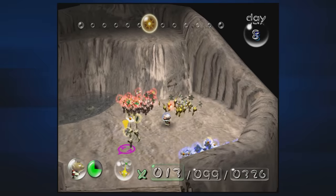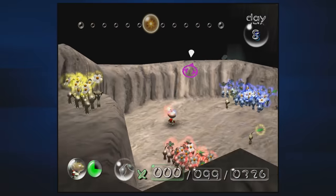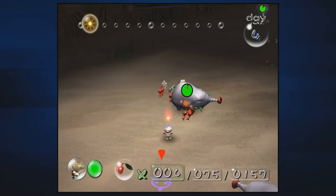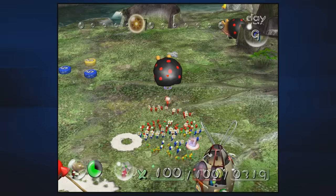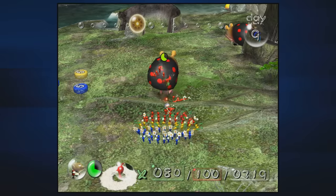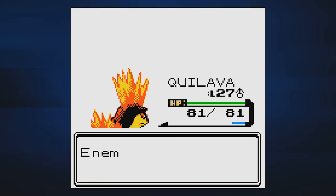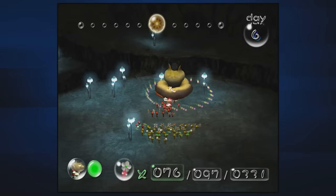Before my last video, I always heard people claim Reds as the worst in Pikmin 1, which I disagree with. I was surprised to not only see people agree with me, but to even provide further points as to why they're not the worst. Reds, in all games barring spinoffs, have a 1.5x strength multiplier. This aspect is often overlooked, but any big Pokemon fan could tell you how much of a difference STAB makes — which is the same multiplier: 1.5x when you use a move type that corresponds to the active Pokemon.